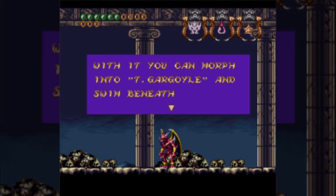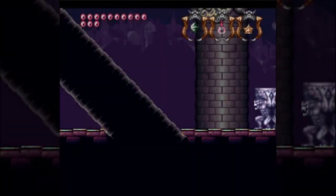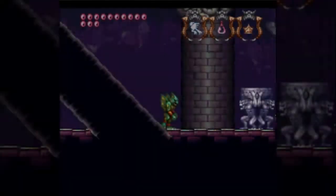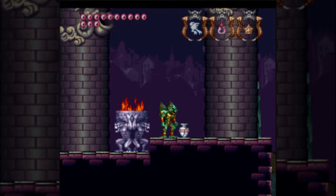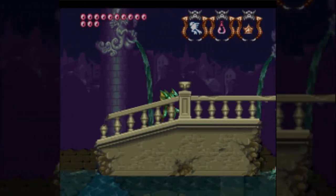With it, we can morph into the Tidal Gargoyle and swim beneath the oceans! So now we actually have a way to mitigate water, and we're merely going to head back over to the Aqueduct's waterway area to the right of the town and use it, because there's a few things for us here. The Tidal Gargoyle is probably the most situational Gargoyle in the game, though, because there's not many water areas.